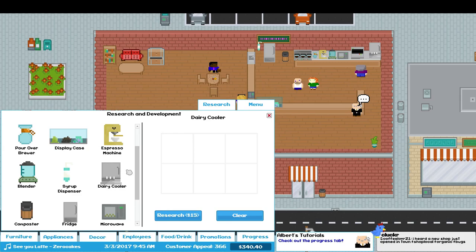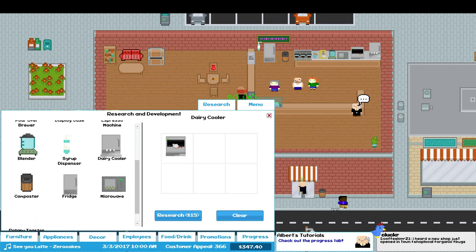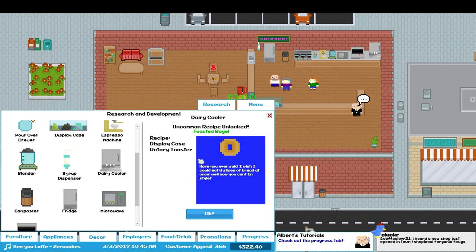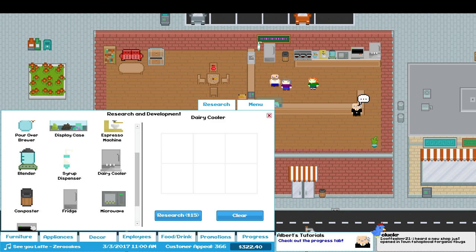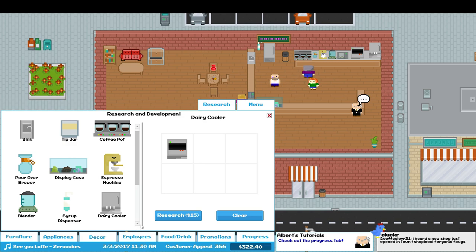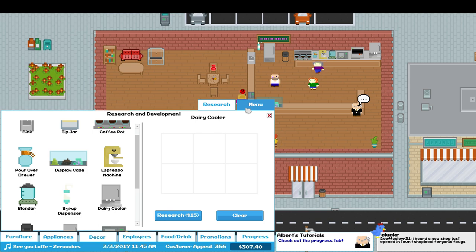Let's get a roaster. Roaster alone is no good. Roaster and display case — ooh, bagels! What would a scone be? It's gotta be this. Roaster and... scone? Maybe dairy? Nope. I'm not sure. Fridge and microwave? Nope — no good.